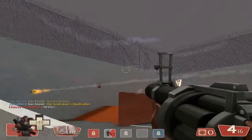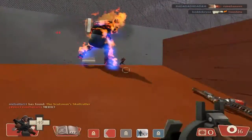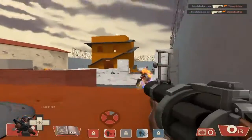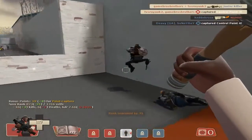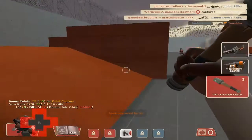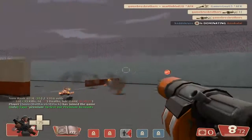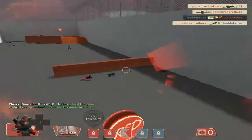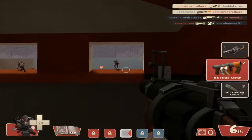That's the Demoman who also uses the sticky bomb launcher. Just hit the guy, will ya! There's certainly one guy down. Look what I did — I exploded the guy right in his face. That was kind of noobish from me but hey, I'll take it. I killed him — yeah buddy, he's dead!